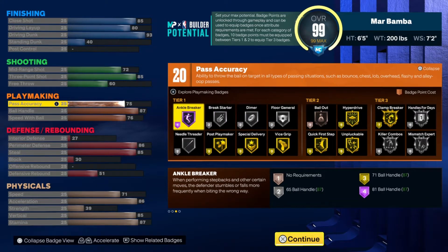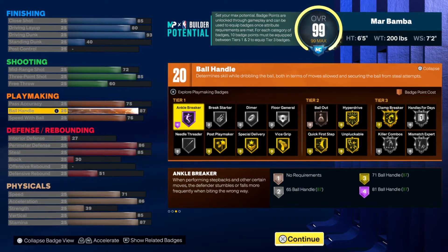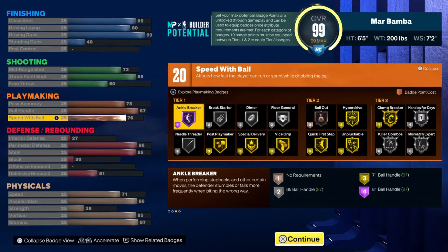Speed with ball is going to be a theme here. You get a 75 pass accuracy so you can get the LeBron James pass package, and an 87 ball handle so you can get gold Quick First Step and gold Unpluckable to help you dribble. If you put three extra badge points in, you can get gold Clamp Breaker and potentially Handles for Days, Killer Combos, or even Mismatch Expert to help you dunk on guys even more.